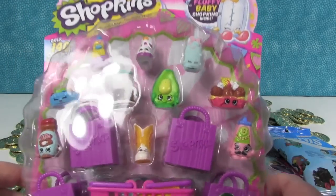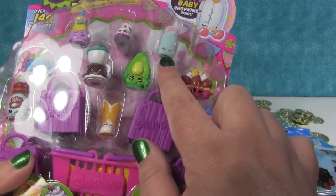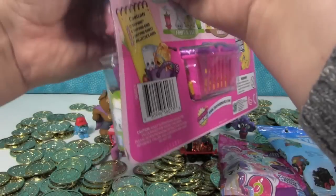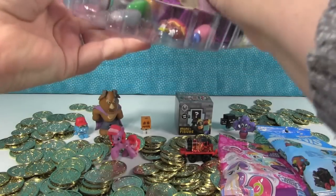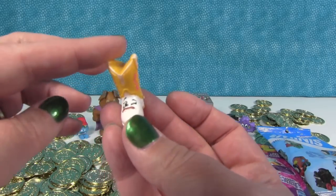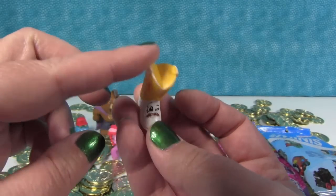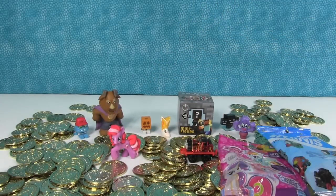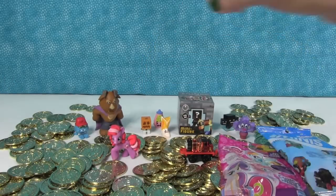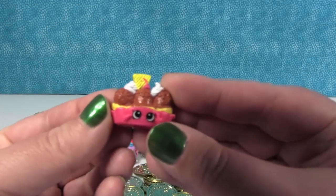Now let's open the Shopkins 12-pack. We have Betty Boot. One of the comments we received was 'I want anything with a mustache' — it just reminded me when I saw Betty Boot. There's not that many Shopkins with mustaches. But here's another one with a mustache — Cornell Mustard, in the pink. Pink Mustard, which doesn't make any sense. This is Dishy Liquid. And Fizzy Pop. Banana Splitty.